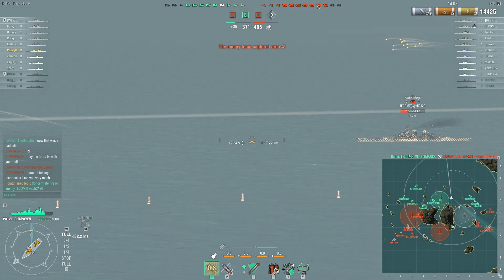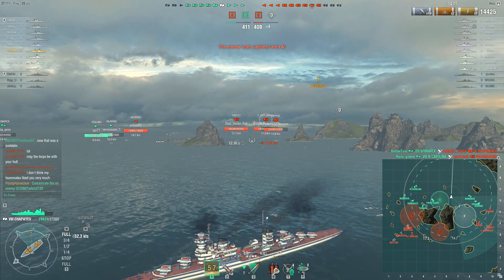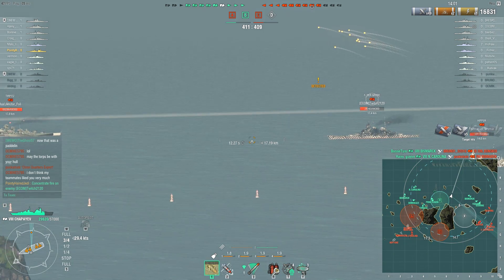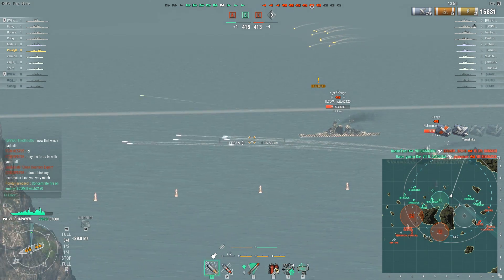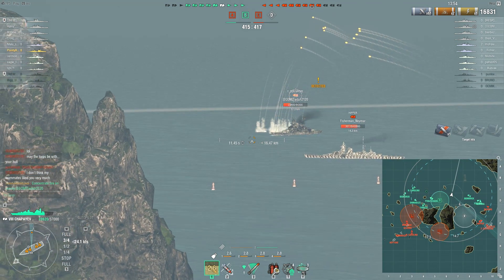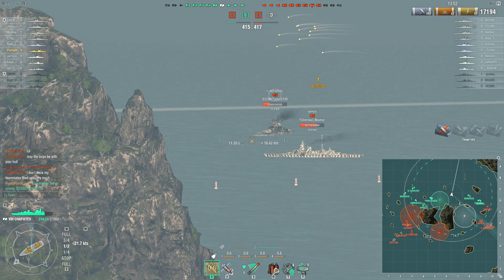The Kutuzov can however give some support here, because these enemy ships are trying to push — they're not pushing through the cap, we have successfully stopped them capping — but they are pressing hard on the two destroyers and the Bismarck that are here, so I can't just run away, I do need to help out here.